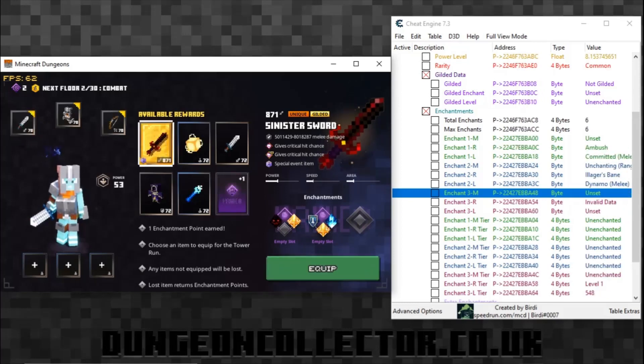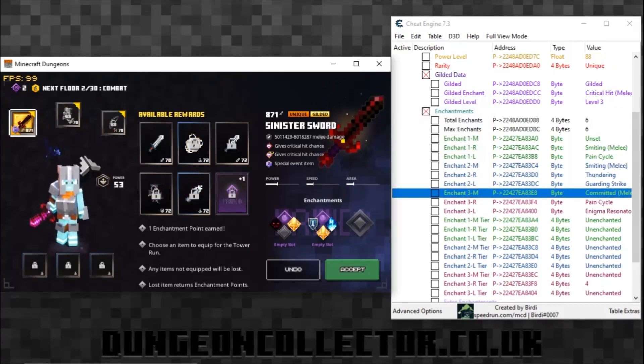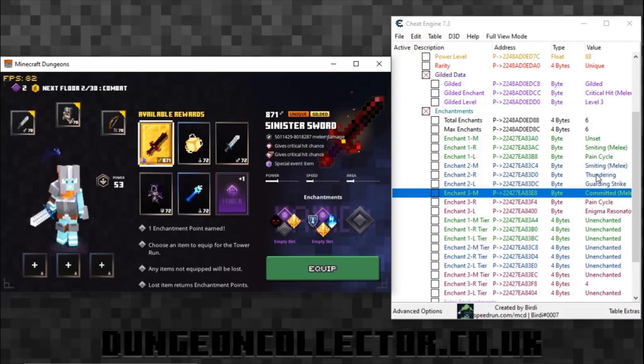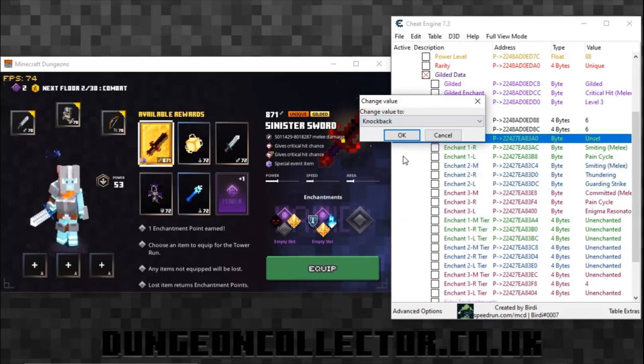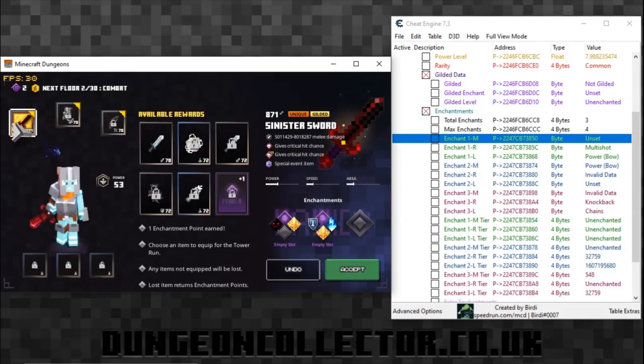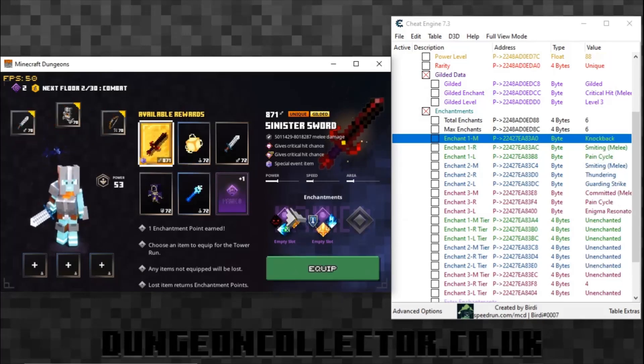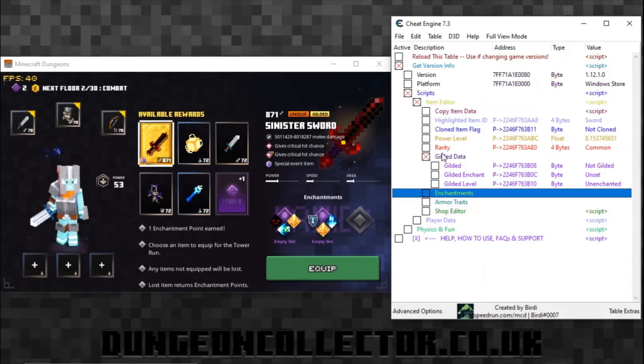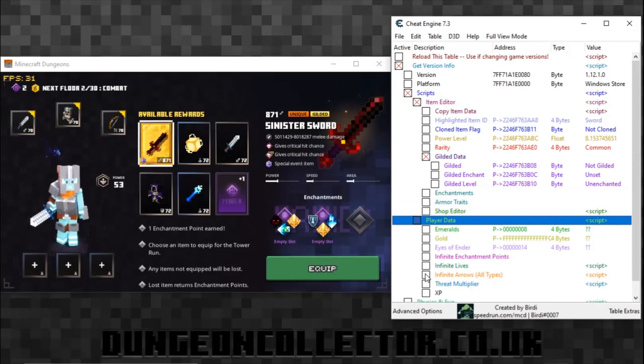Let's try that again - put them on there. It has put these ones on but it didn't like that one. Let's try sharpness - put it there, undo - no, it doesn't like it, which is very strange, but it has put it on there. There we go - we have Knockback now. With Birdie's table, if we uncheck that it will minimize back up. The other thing Birdie's table has is if you click 'Player Data' we can do different things there.